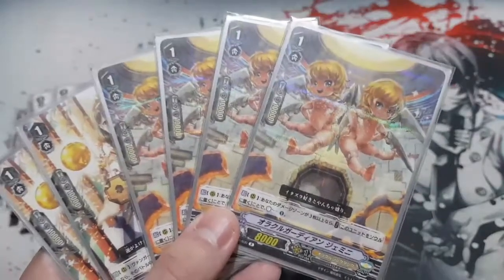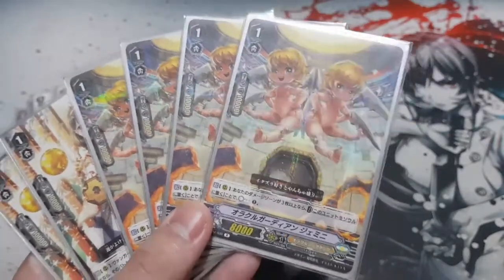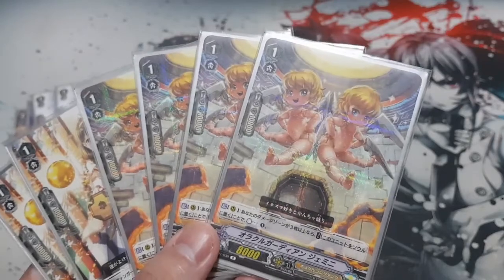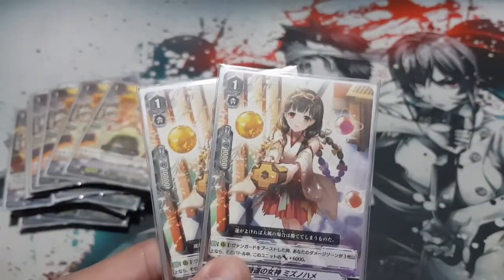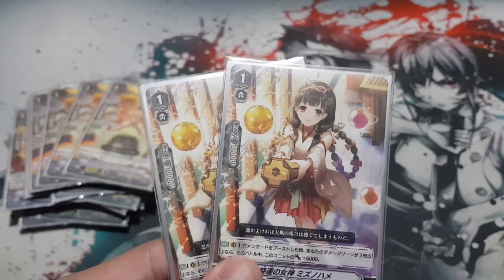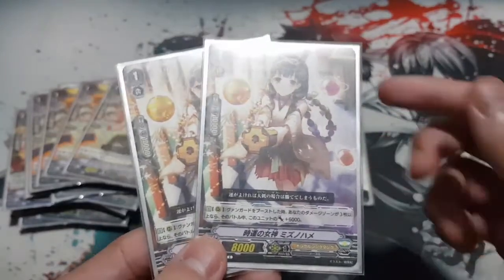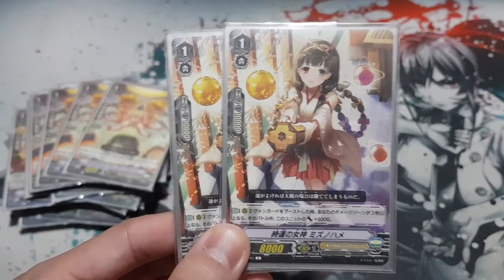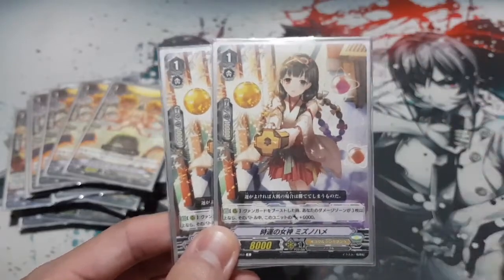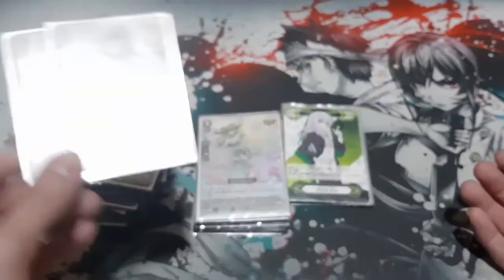Four Gemini is a must because decks like Kagero, RP, or Nova will try to limit your counter blast so you can't use Imperial Daughter or CEO Armature skills. Gemini counters that if you have three or more damage. Last but not least, two Mizu no Hame, Goddess of Time. When you boost the vanguard and have three or more cards in your damage zone, this unit gains 6k, making it a 14k booster — really good. My friend only plays two since it can only go behind the vanguard, otherwise it's just an 8k booster.